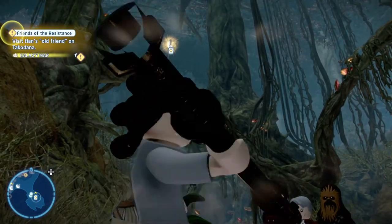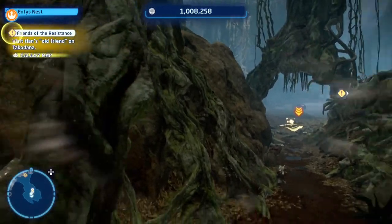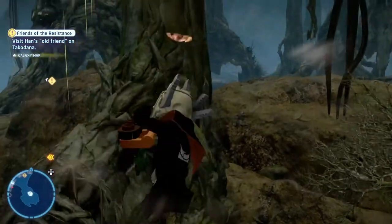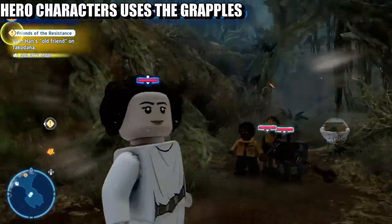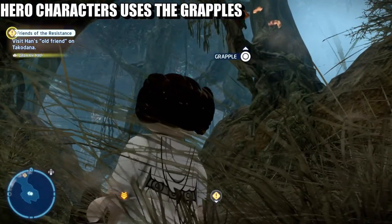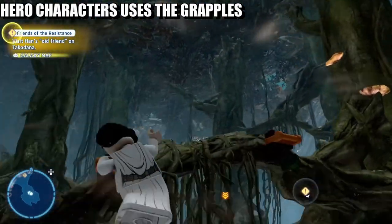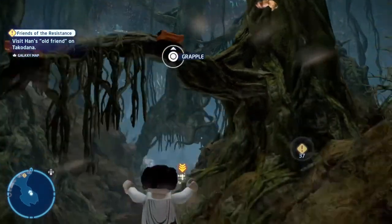So basically what I did, as you can see, I was playing around with characters. I could grapple, so I grappled, then jumped, and obviously got the data card. And that is pretty much it for collecting the data card.